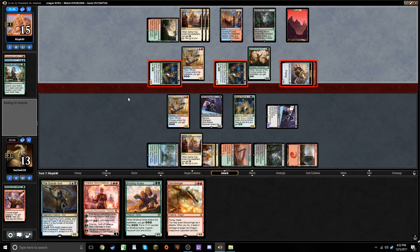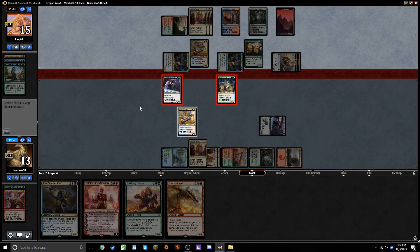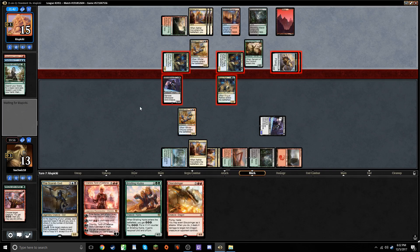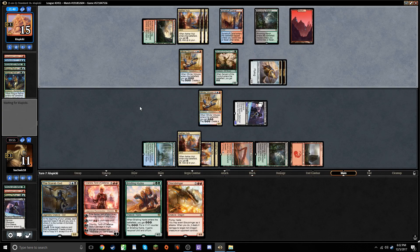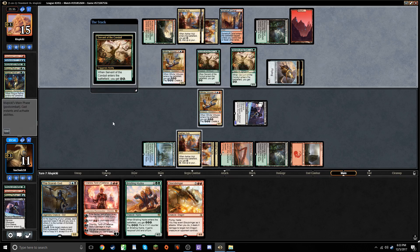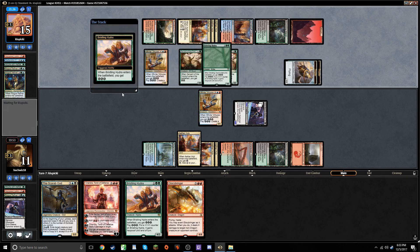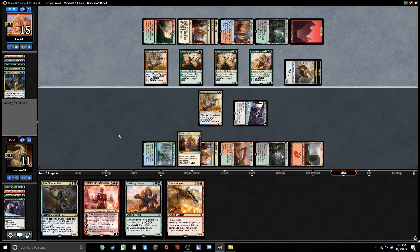I'm just going to start sending some guys in. Don't really want to make a Thopter right now. I also don't really want to trade with Virtuoso, but I will trade off some ground creatures because I'm interested in keeping the board clear. Another Servant. Luckily, other than that Confiscation Coup, he hasn't drawn too many Haymaker cards — no Planeswalkers or Glorybringers. This might be a Chandra though. Okay, a Bristling Hydra. It's not going to be too big of a problem with our current hand.